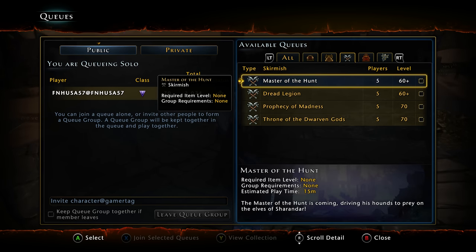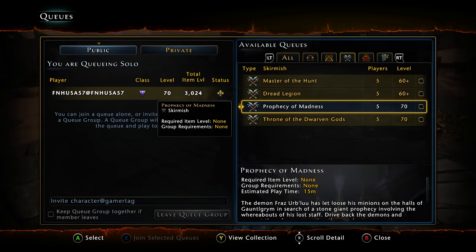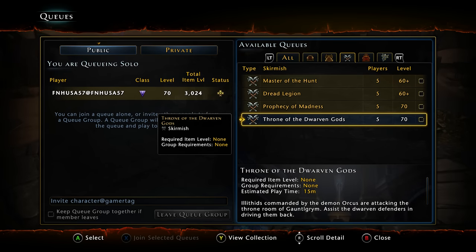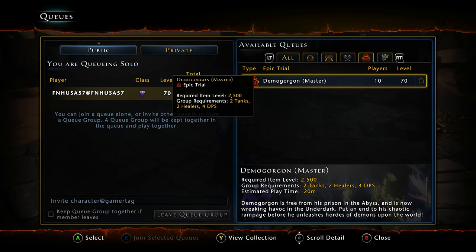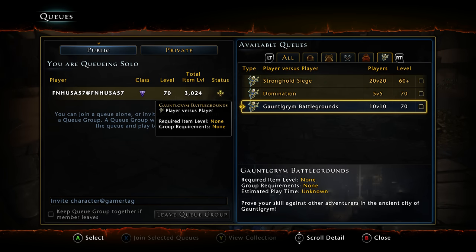As far as skirmishes, it's still a bit depressing — we don't have much accessible at level 70. You've got Master of the Hunt, Dread Legion, Prophecy of Madness, Throne of the Dwarven Gods — everything we had before — and of course the Master or Epic Demogorgon, which is a 10-man team: two tanks, two healers, four DPS. And then you have your queues for PvP.